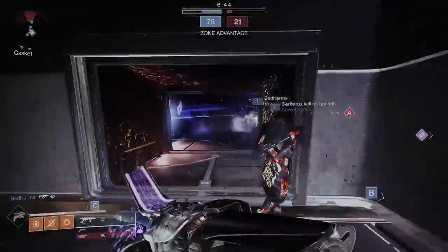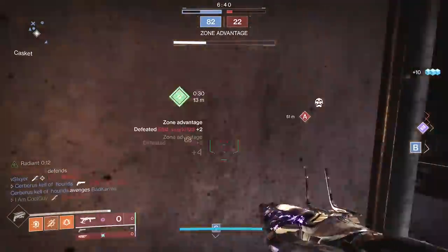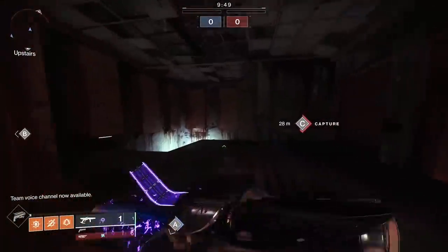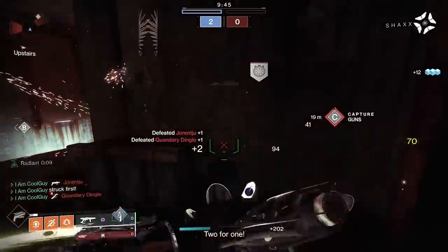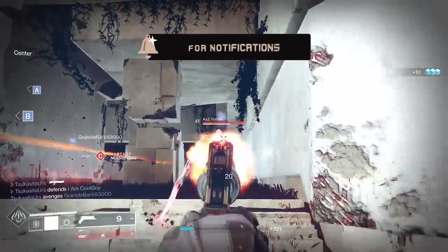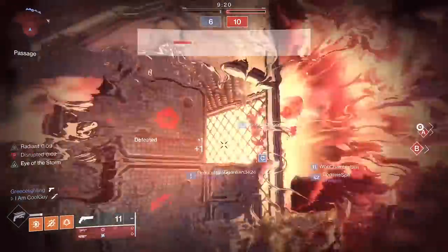This is the best AoE collateral distance in the game. Previously it was Cloud Strike. That AoE damage list, as far as collateral distance and overall damage: number one, Caliban's Hand; Cloud Strike; Ace of Spades with Chromatic Fire; the Severance Enclosure Bonk Hammer; Chromatic Fire; then Dragonfly. I've been showing you some PvP — there's a lot more to that. This exotic is also really good in PvE. We have a very good exotic on our hands.